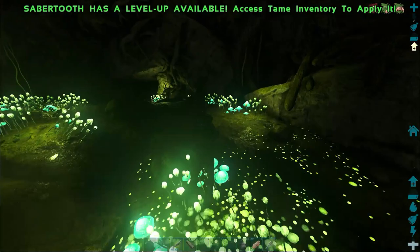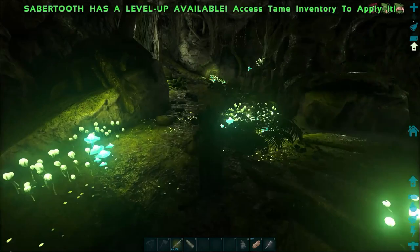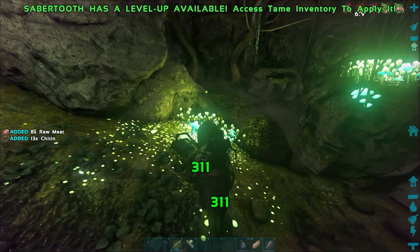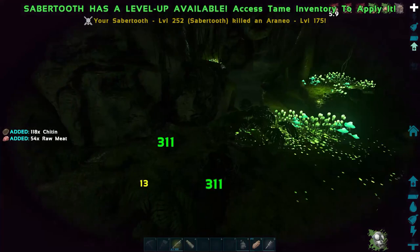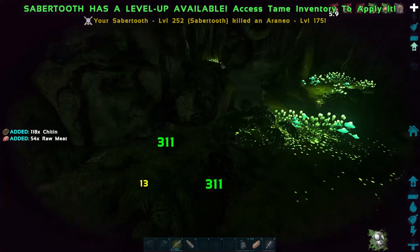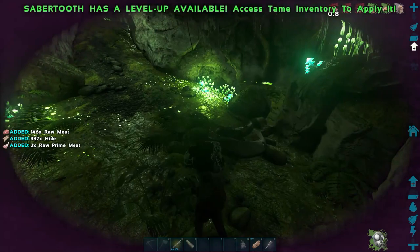We got a snake too. The gas cloud's down there — I forgot. Let's go ahead and put our gas mask on before we end up dying. Holy crap, everybody's coming to the party today. I'm going to level up, let's see how many points we got — six.